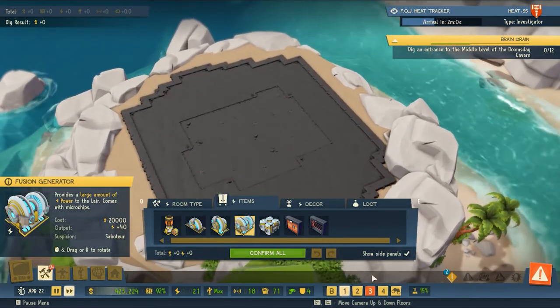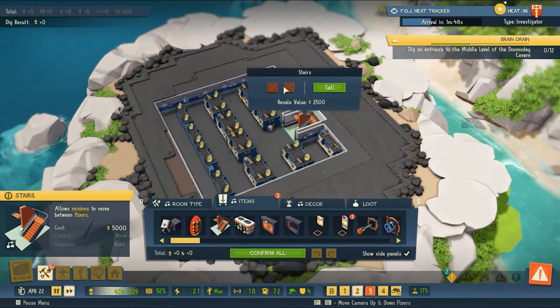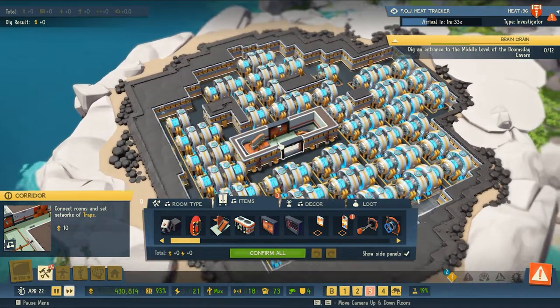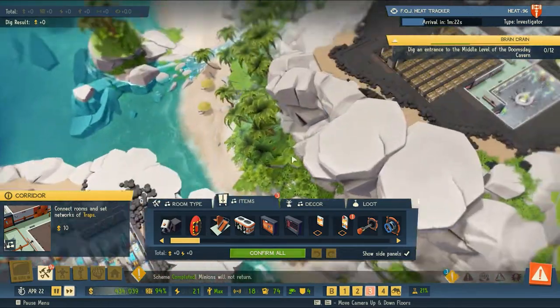I wonder if we can even get to that lower level. Already constructed — need to do research to get lower than that. We've got a power room here, let's slide over.